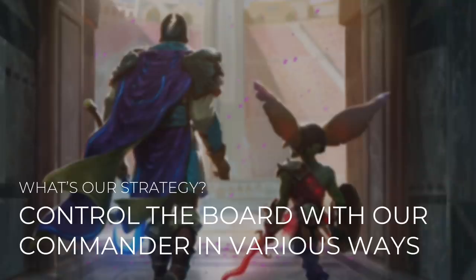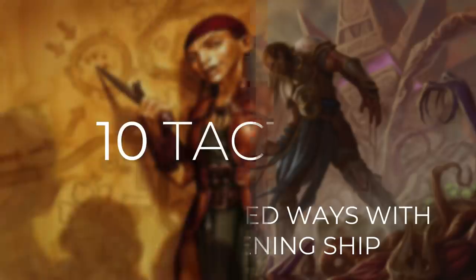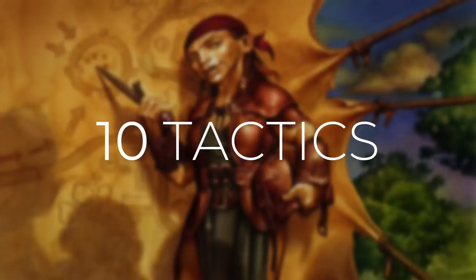So what's our strategy with this deck? We're going to control the board with our commander in various ways. Our commander's ability might not be that powerful to start, but we've got some ways to abuse it and make it extremely impactful. And then how do we win with this deck? We're going to win in some unexpected ways with our non-threatening ship. We have a couple of routes to victory, including stealing our opponents' creatures and even infect. As with all Commander's Quarters decks, I'm going to take you through 10 different tactics that show you how the deck works and how we're going to win with it.